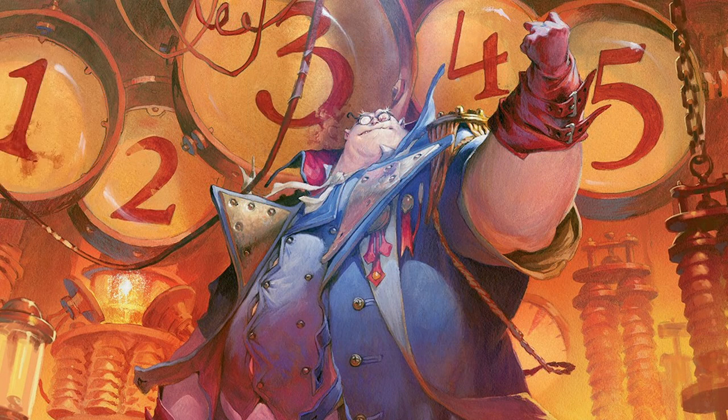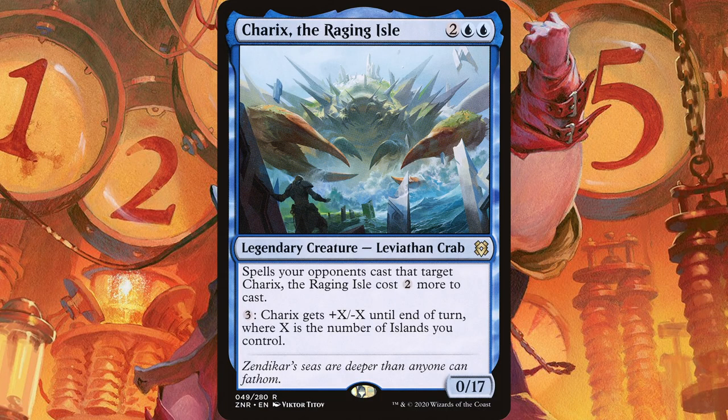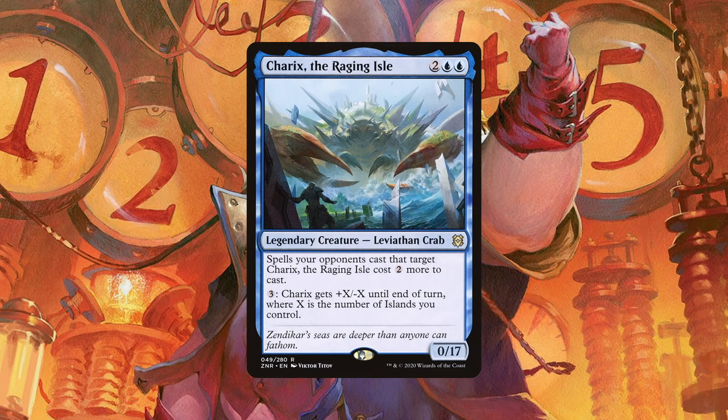Finally, we're down to number 1 — one of my favorite creature cards. I built a deck tech around this about a year ago. This card is the 4-mana Legendary Creature Leviathan Crab, Charix, the Raging Isle. A 0/17 with no evasion? Jerolf sees that and says: looks like a 17/17 flyer to me. Howard Hughes had his Spruce Goose, and Jerolf has his Raging Skyle. The best scientists know that careful planning and incremental improvements tend to stand the test of time — but sometimes, you just need to go for it.